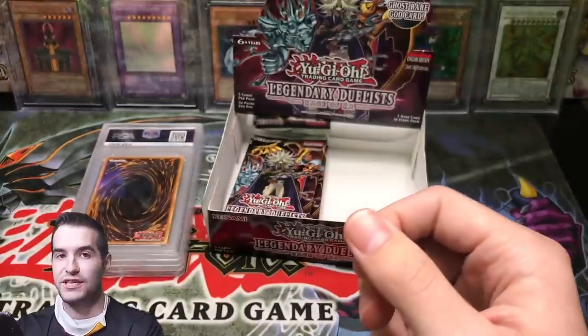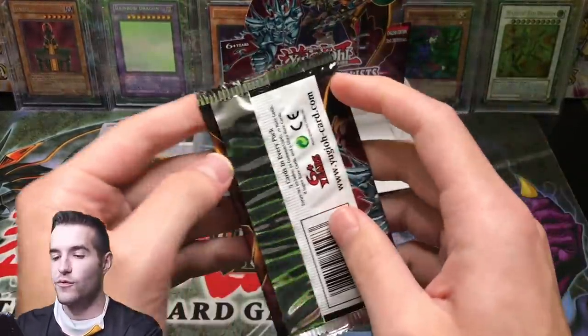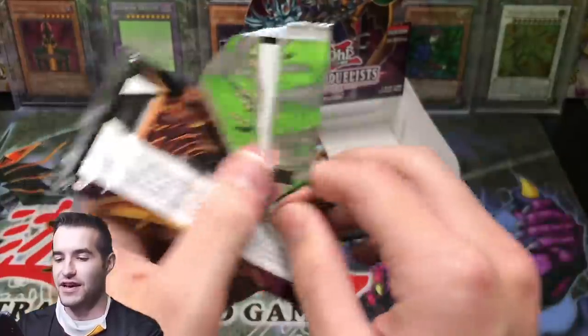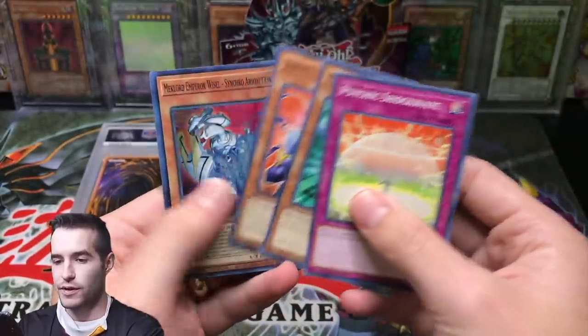They short printed some of the Ultras, so you pull some of them over and over. Obviously we pulled the True Name four times, pulled Traskelion five times. It's just like every box has those in them, at least for me.